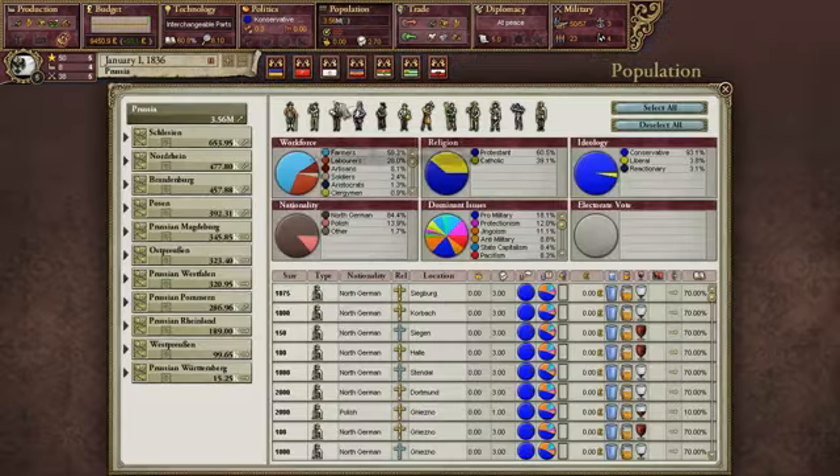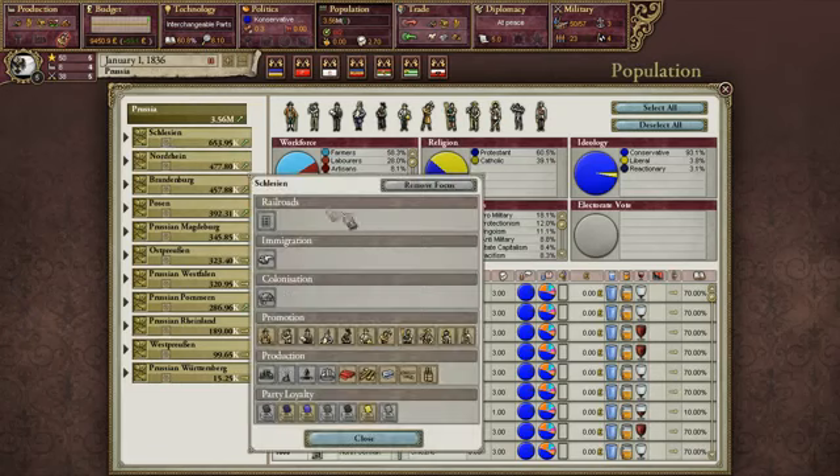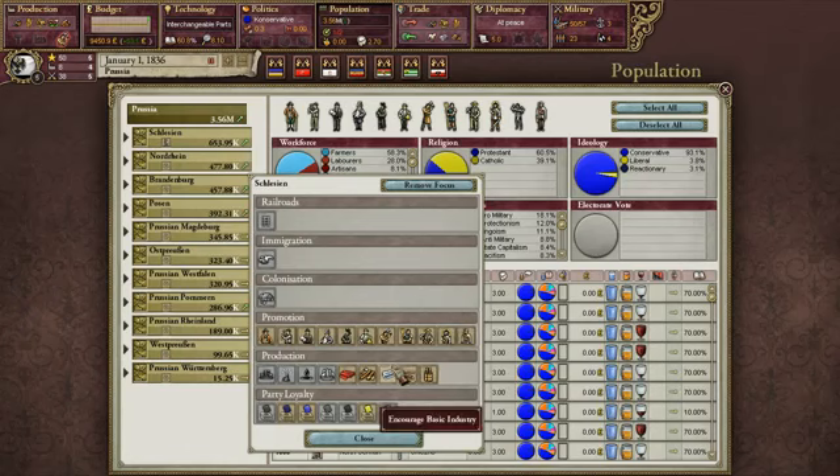Over here is our national focus. In our different provinces we gain people over time, but we can focus on encouraging a certain type of population. Say I want more soldiers in my highest-populated province — I click Encourage Soldiers and it makes the encouragement for soldiers 10% increased, giving a higher chance of getting soldiers there. So say I'm about to go to war and need more fighters — I can do that. I can also influence production and party loyalty if needed.